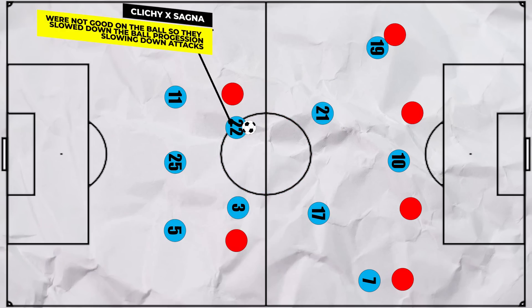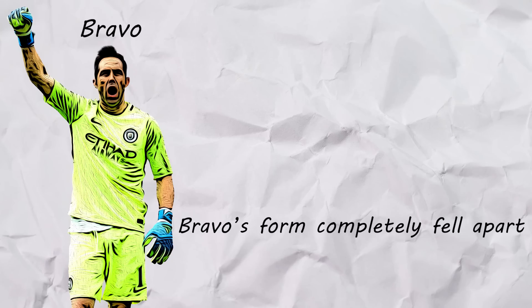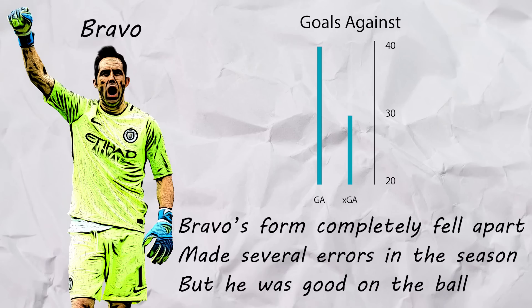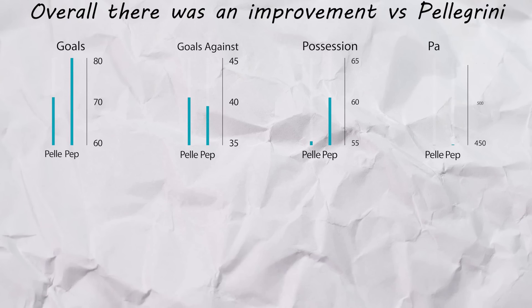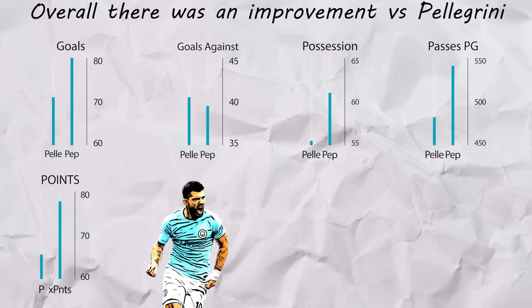However on the build-up, Clichy and Sagna in those positions would often slow down play as they weren't great on the ball. In addition, playing Kolarov at centre-back did not give them the required defensive solidity. They also suffered as Bravo's form completely dissipated - he conceded often, but Pep needed his ball-playing ability. So they conceded 10 more goals than expected. But overall, City improved on Pellegrini's last season in many aspects - scoring more, conceding less, having more possession, more passes and more. But the poor finishing did haunt them this season, meaning they were well below their expected points. Aguero in particular was 3 goals below his xG, which is unusual.